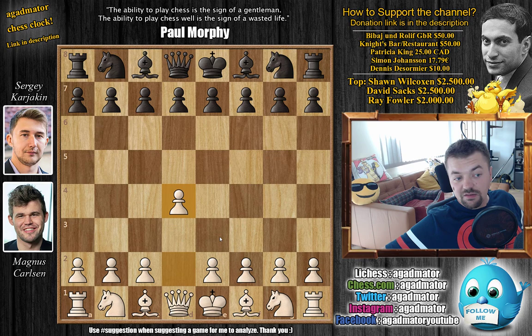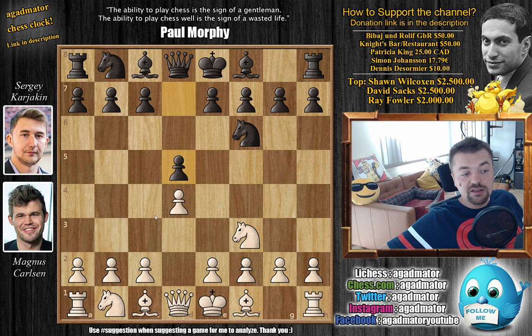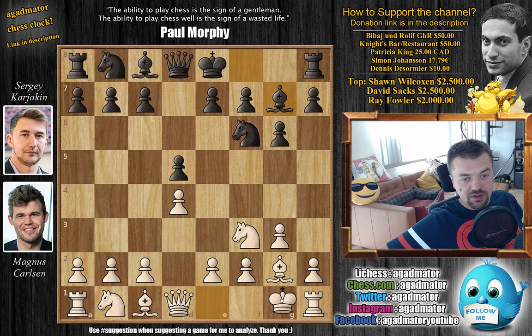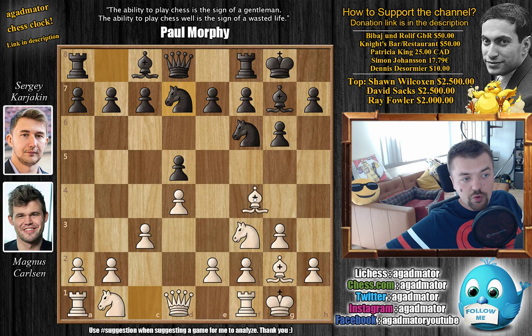Carlsen has the white pieces and he opens with D4. We have Knight to F6, Knight to F3, then D5, and now Carlsen doesn't go for C4 but rather G3 — sort of a Catalan setup. We have G6, Bishop to G2, Bishop to G7. Karjakin follows everything Carlsen does, so we have a nice symmetrical variation. We have castles, castles, and here C3 by Carlsen. In the Cote de War blitz section covered a few days ago, Knight B to D2 was played by Maxime Vachier-Lagrave, who defeated Wei Yi with this line. But here Carlsen goes for a different one.